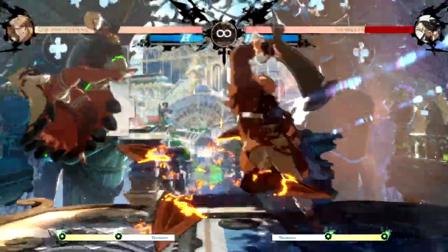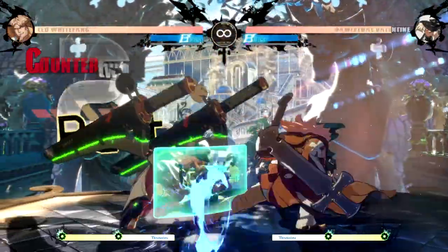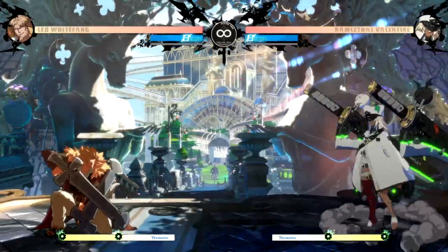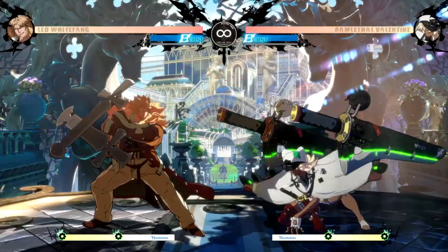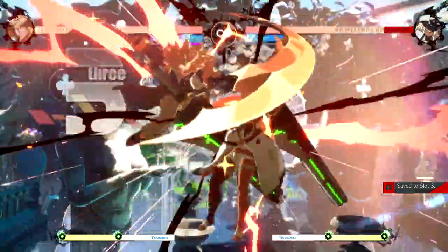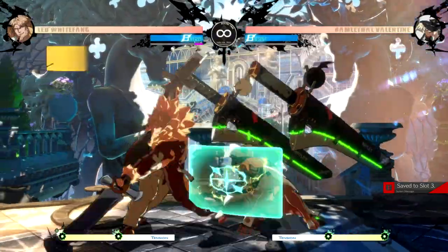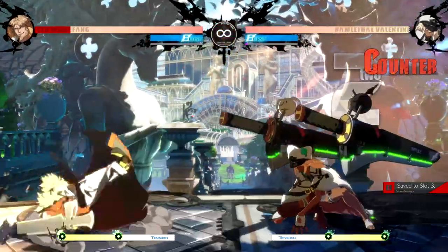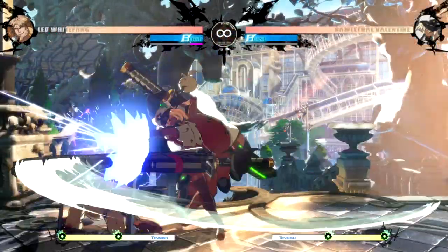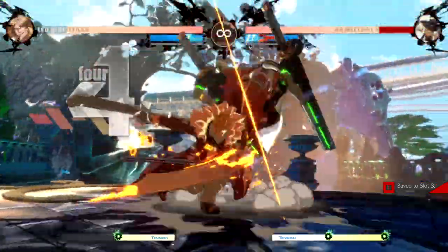If an opponent jumps at Leo, you can anti-air with 6P which has upper body invulnerability, 2H otherwise known as crouching heavy which is slower but has massive reward on counter hit, and 5P otherwise known as standing punch which is extremely fast but has little reward. You can also use his DP — his second charge move done by charging down then pressing up and a button, sometimes called flash kick. Due to being invulnerable to strikes, it can be used on wake-up or in gaps in your opponent's pressure as a get-off-me tool. If it gets blocked, you'll be left in a counter hit state and take massive damage, but you can Roman cancel it on block to make yourself safe, or Roman cancel on hit to get a combo. He can also use his super as a reversal since it's invulnerable to strikes and throws, and it's also used to tack on damage at the end of combos.